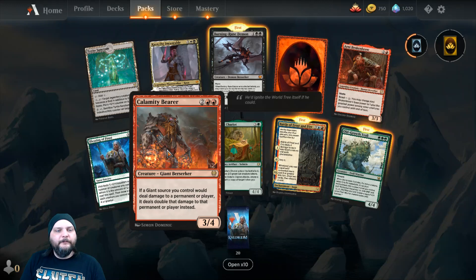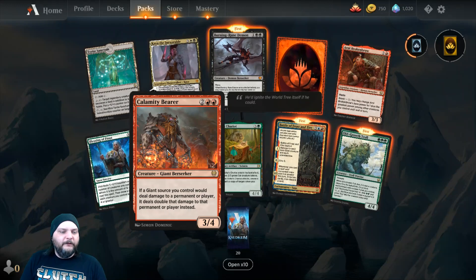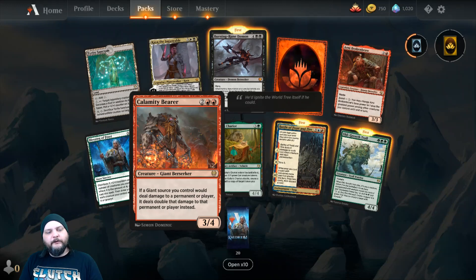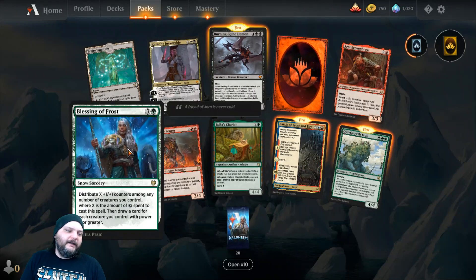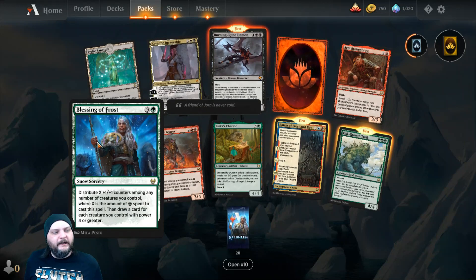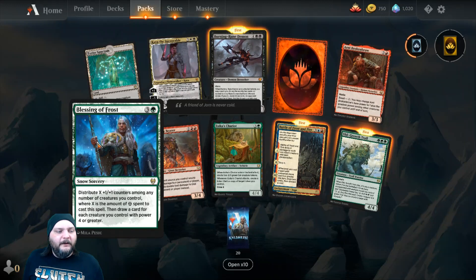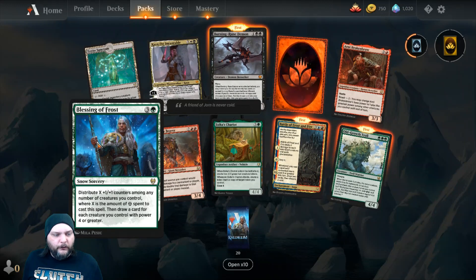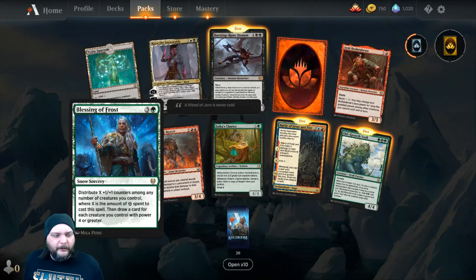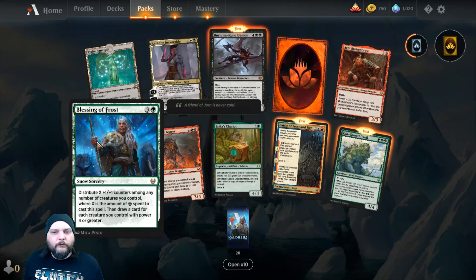Then we got Calamity Bearer — 2 and 2 Red for a Giant Berserker, 3/4. If a Giant source you control would deal damage to a permanent or player, it deals double that damage instead. Then we got Blessing of Frost — 3 and a Green. Snow Sorcery. Distribute X +1/+1 counters among any number of creatures you control, where X is the amount of snow mana spent to cast the spell. Then draw a card for each creature you control with power 4 or greater.